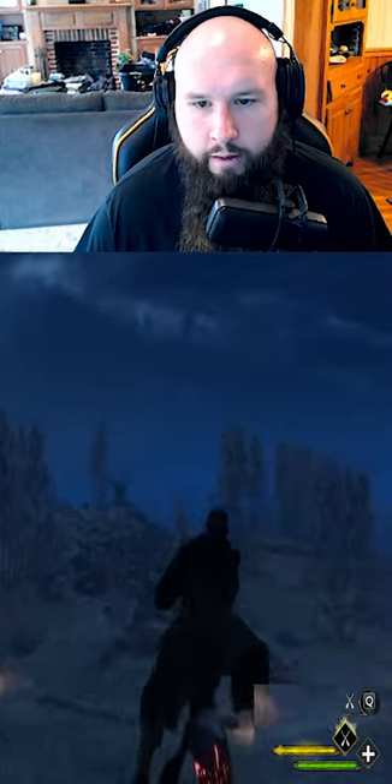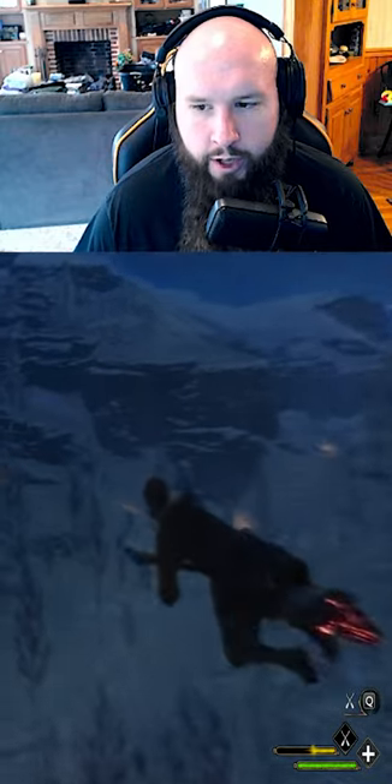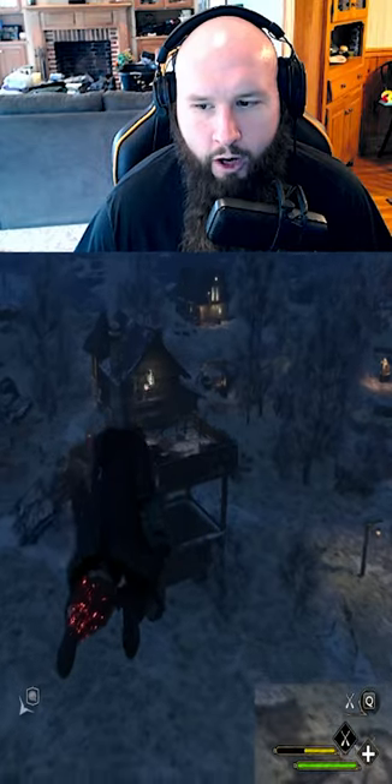Alright, here's another hint. For those of you who use your room a lot, you'll notice you have a stamina bar. When you're trying to quickly fly, it drains. Here's how you can consistently use your super fly — your super speed, whatever you want to call it — without it draining.